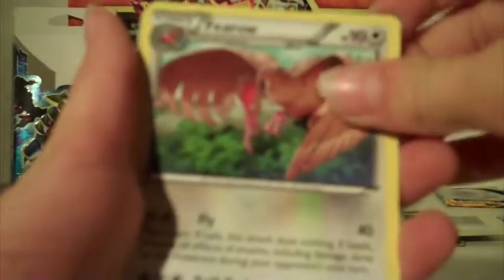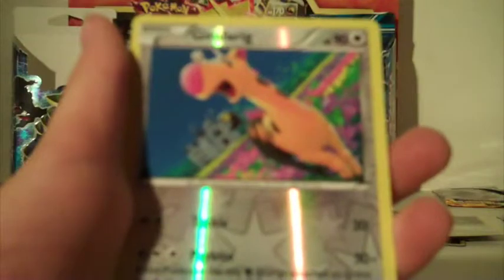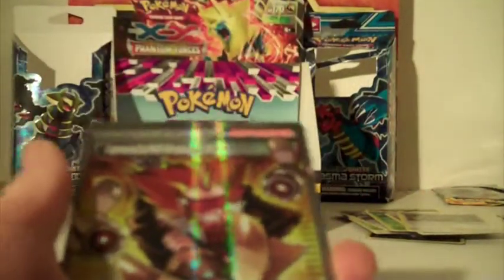I'm getting a tiny bit discouraged, but I still have a few packs. We have Swadloon, Wingslet, Purloin, Bonsoir, Lunala, Swadloon, Enhanced Hammer, and a Full Art Trainer - Lysandre's Trump Card! Another Ultra Rare! We got twelve more packs - now all I need is a Mega!